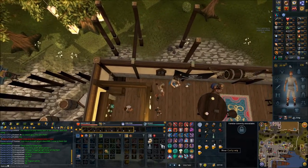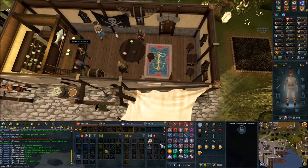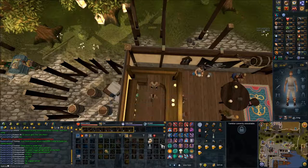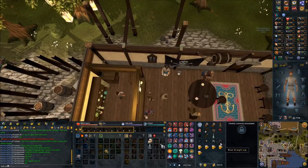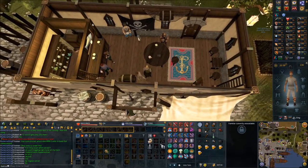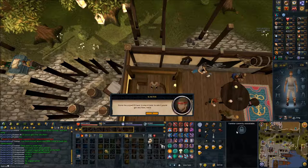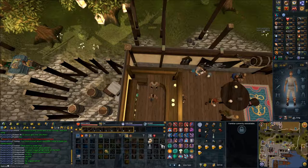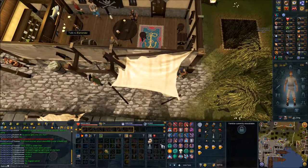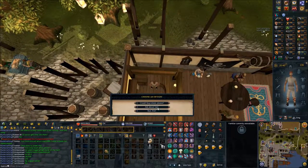Head back outside, switch your disguise to one you haven't done yet, then head back in and speak to the bartender and ask about rum. Head back outside, switch to another new disguise, talk to the bartender and ask about rum. Head back outside, take off the disguise, go back in, speak to the bartender, and ask about rum.